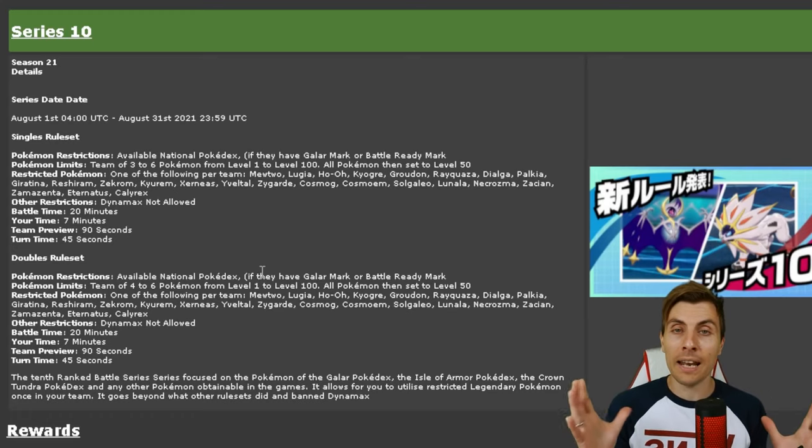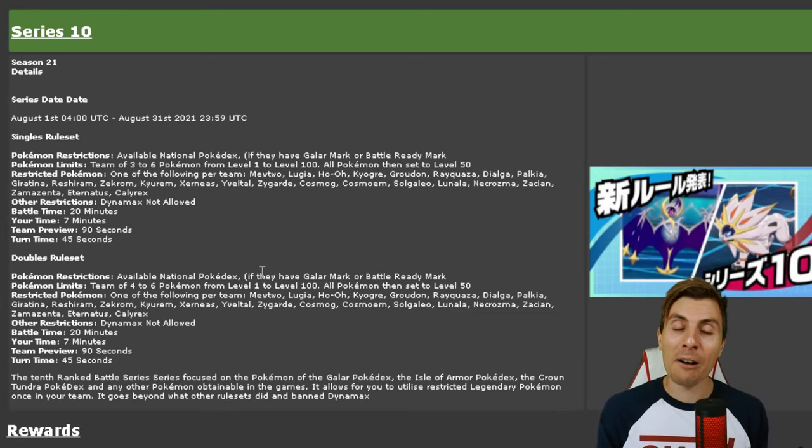Normally the series lasts for about three months, so from August, September, October — end of October we'll probably get a new rule set going into November. Although we may not, because we know that Diamond and Pearl remakes are coming out in November, so it'll be interesting to see what they do in that space. This is probably the last rule set that we're going to have before Diamond and Pearl come out, which is very exciting.